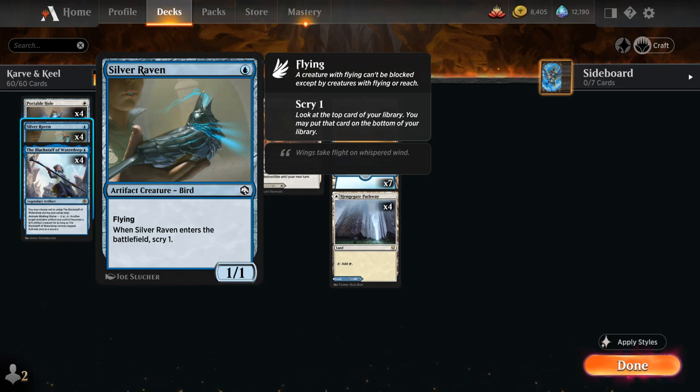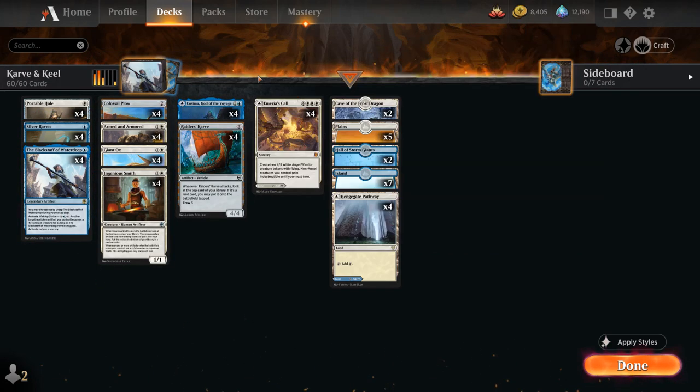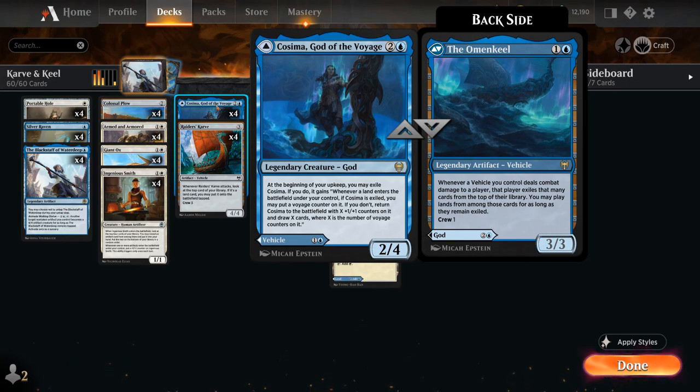The other half of our deck are vehicles. One vehicle in particular I want to highlight first is the Omenkeel, the backside of Cosima, God of the Voyage. It's a 2-mana 3/3 vehicle with a crew cost of 1. Whenever a vehicle we control deals damage to a player, that player exiles that many cards from the top of their library, and we may play lands from among those cards for as long as they remain exiled. The Omenkeel doesn't care which vehicle is dealing the damage, so playing additional vehicles makes it even better.